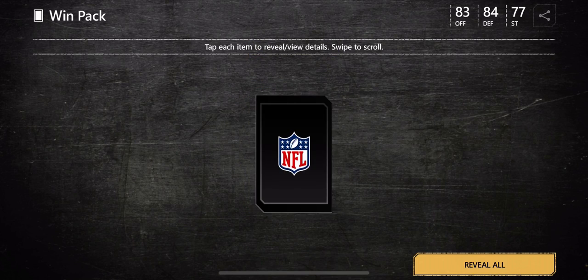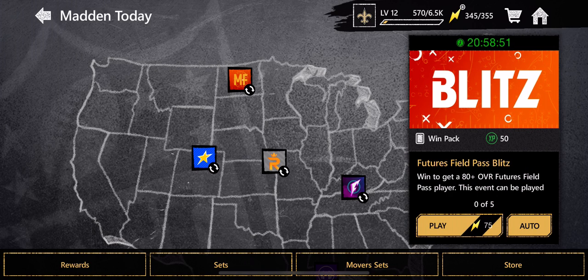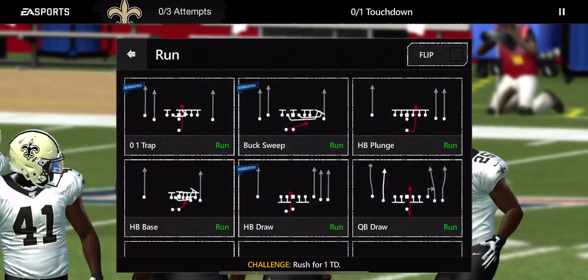We'll continue and we get a legends token. Tokens are important, so we'll redeem that and continue. Moving on to the next challenge — if you're feeling lost or having trouble, take a look at the help manual in the settings. This challenge requires us to rush for one touchdown.